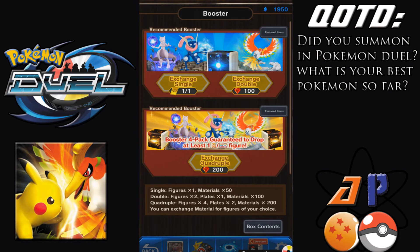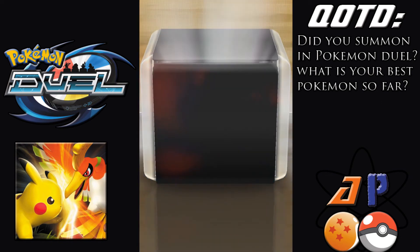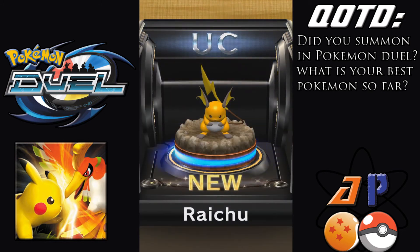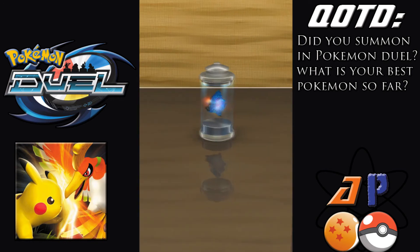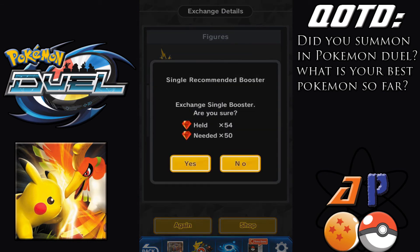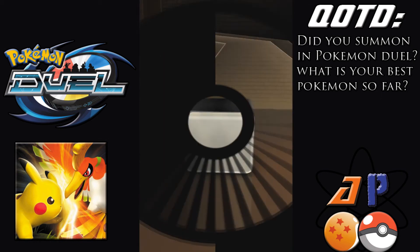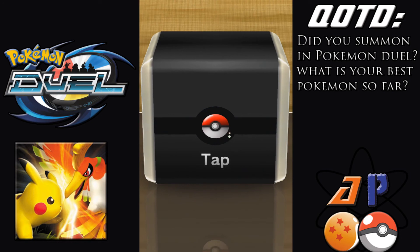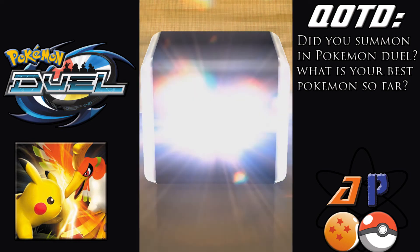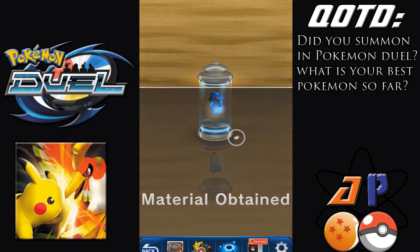So let me know in the comments below if you want to see more Pokemon Duel, hopefully when I'm a little less sick. We got an uncommon — it's a Raichu. Weird how Pikachus are rare and Raichus are uncommon. I have another one — we'll do one more single summon. We have the gems for it, we're already recording, we might as well do it. And it's another uncommon — it's a Quilladin. I'm actually seeing people run Quilladin, funny enough.